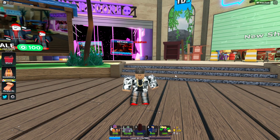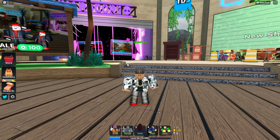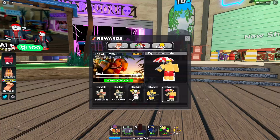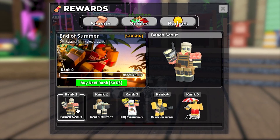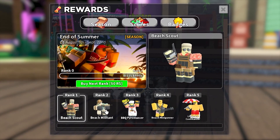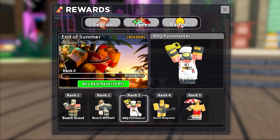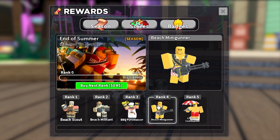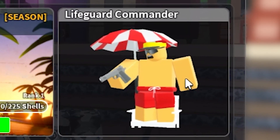Tower Defense Simulator just released a new update which adds new skins and everything. I wasn't going to make a video originally, but they added the reward system. They got five new season skins: beach scout, beach militant, BBQ pyromancer - which is like the original John skin - beach minigunner, and for rank five, the lifeguard commander, which was shown in the trailer.